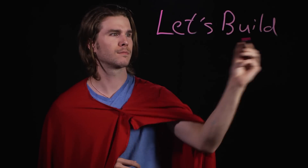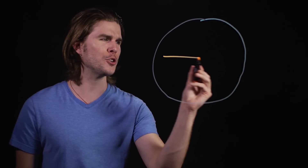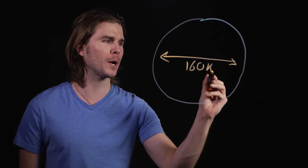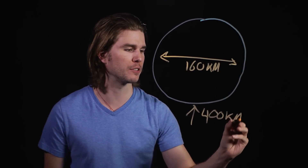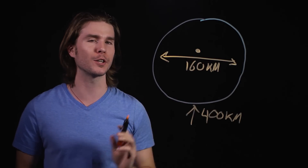As long as some kid with a bowl cut doesn't blow it up again. I've been brought here from Earth to talk to you about the Death Star as part of our engineer exchange program. The Death Star is huge — like confusable for a moon huge. With a diameter of 160 kilometers across, if the Death Star was placed at an orbit about where the Earth's International Space Station is, or 400 kilometers up from the Earth's surface, it would appear in the night sky 45 times larger than the Earth's moon.